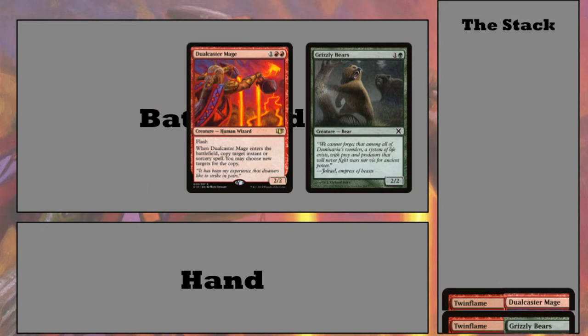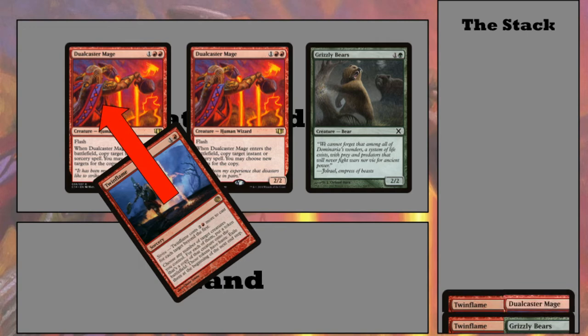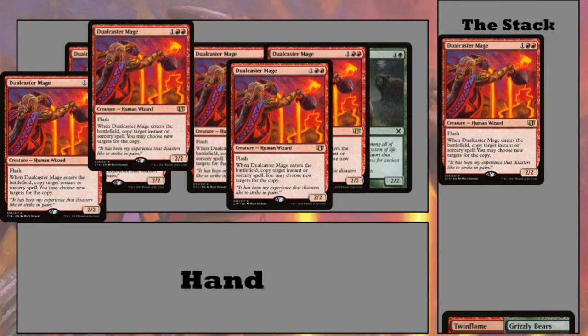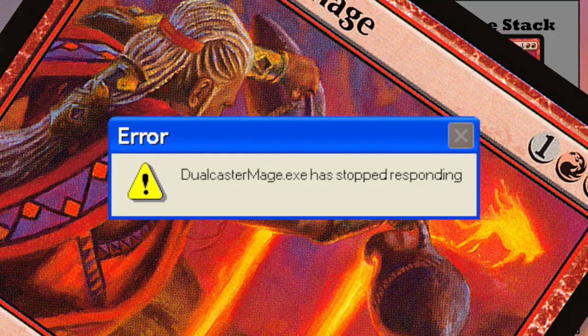If that resolves, we get a copy of Dual Caster Mage — but when the token enters it has the same ability, meaning we get to copy another target spell, being Twin Flame. We get a Twin Flame, which we use to copy one of our Dual Caster Mages, creating another one, and another one, and another, and another — until the battlefield is flooded with Dual Caster Mages. To end this loop, all you have to do is choose not to copy Twin Flame when your last Dual Caster Mage comes in. Simple — and that's a combo.